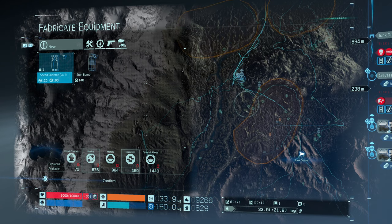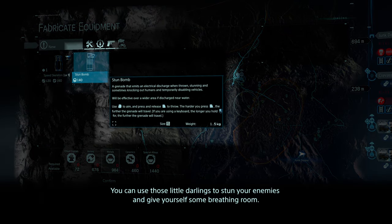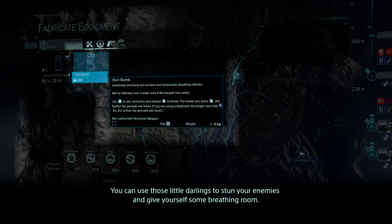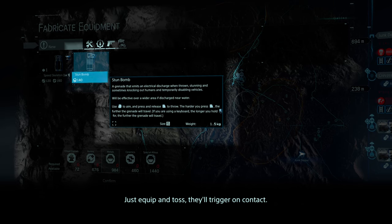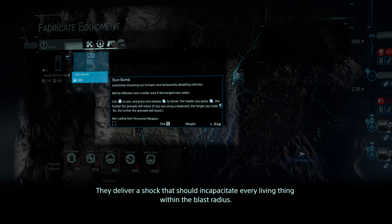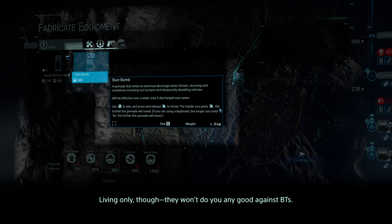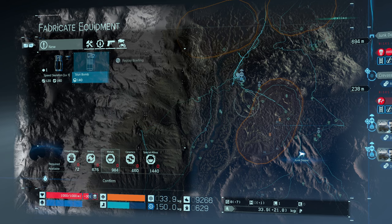I don't think I need any of these. You can use those little darlings to stun your enemies and give yourself some breathing room — just equip and toss. They'll trigger on contact and deliver a shock that should incapacitate every living thing within the blast radius, living only though — they won't do you any good against BTs. It sounds good for a group of mules, but I'm going to avoid the mule area, so there's no point crafting any right now.